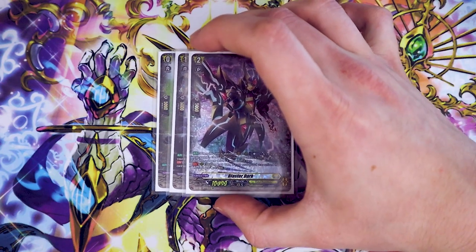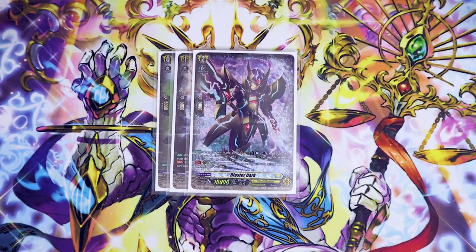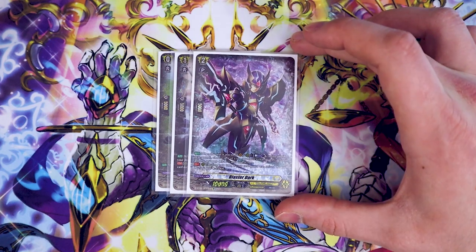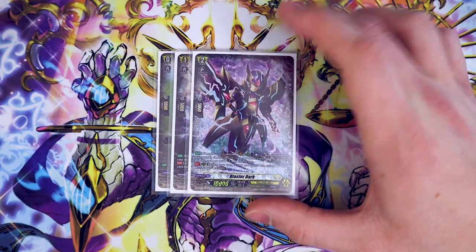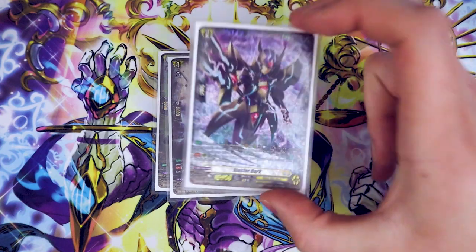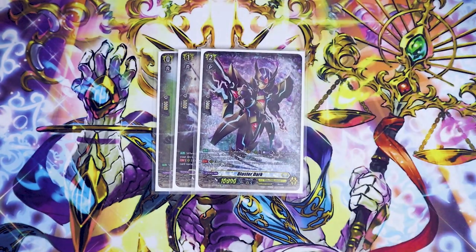Next up, Blaster Dark, the avatar himself. When this is placed on Vanguard rear, you retire one of your own rearguards, choose one of your opponent's rearguards and retire it, and this gets Drive +1. The only time you really get the retire off is if you're playing against Bruce and you retire the starter — the one they call out from riding after they ride the Great One. But it's still good to have twin drive. The second skill is continuous during your turn: if your rearguard was retired this turn, this gets 5k — so it's a 15k beatstick, and in standard, 15k beatsticks are really good.